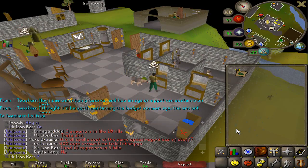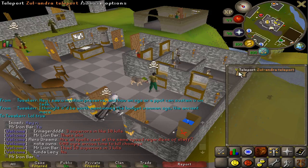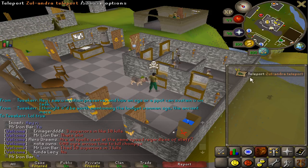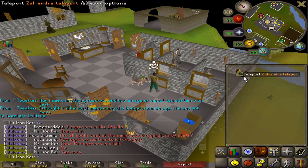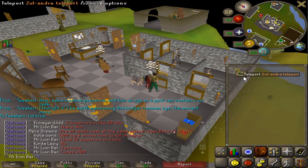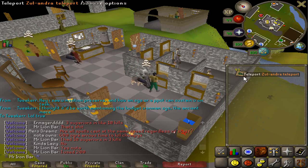Recently they also increased the amount of Zora teleports you get per drop from one to four, which is huge. That means I can actually start using my Solundra teleports pretty generously and I won't have to worry about running out.